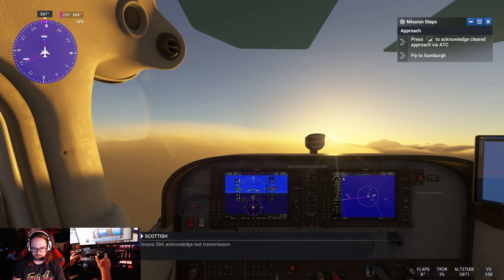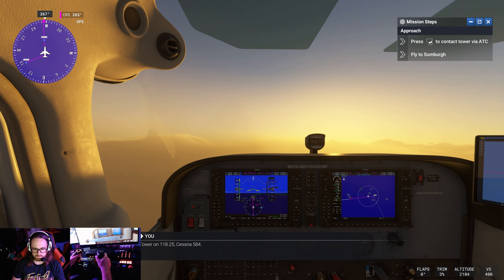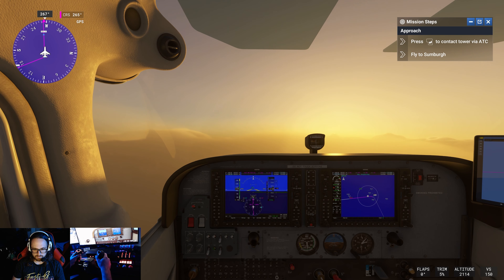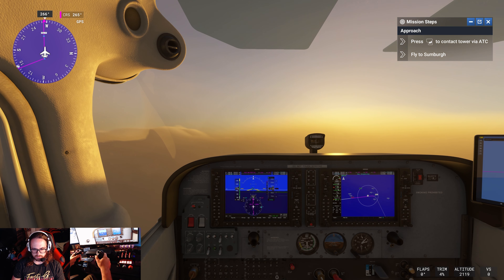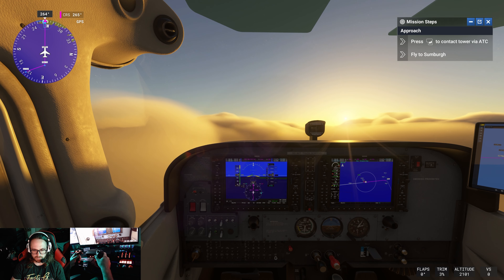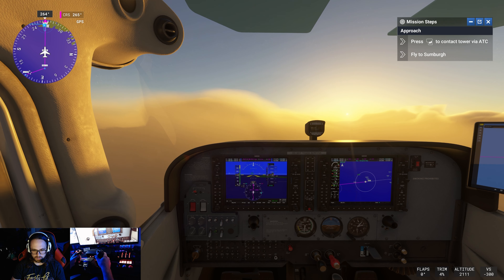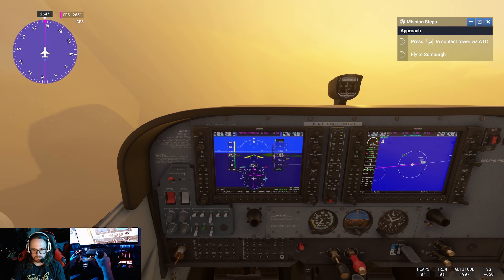Now we're just waiting for the ILS. Cessna 584, acknowledge last transmission — tower on 118.25, Cessna 584. Okay, we're watching for the glide slope. We're looking for our mark. I think that gray line is our glide slope. We're a little low.